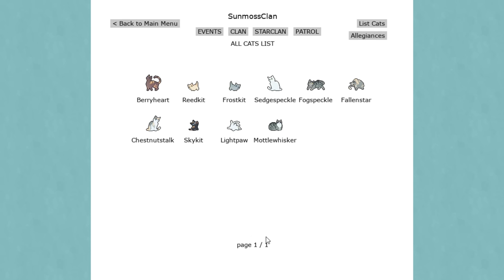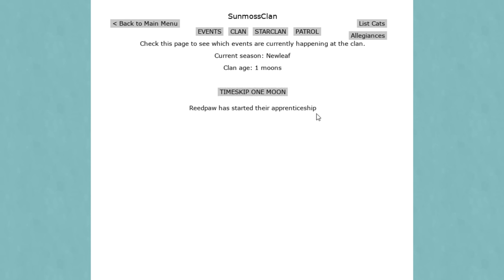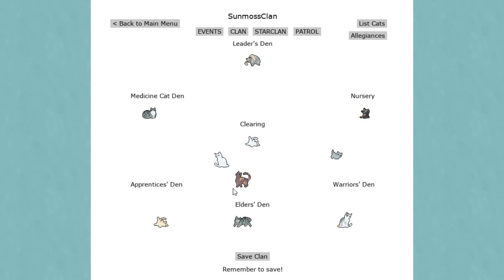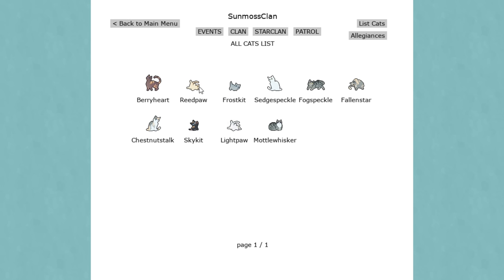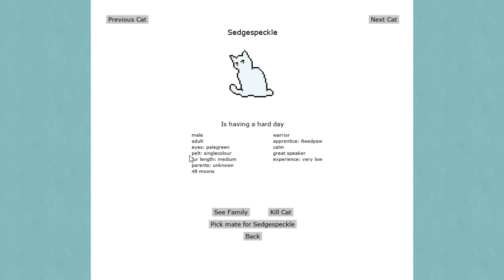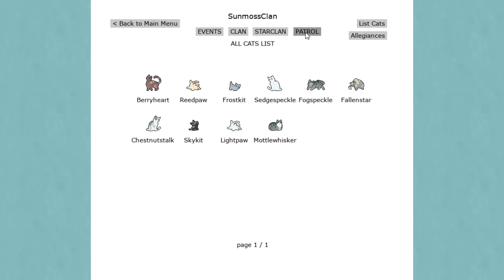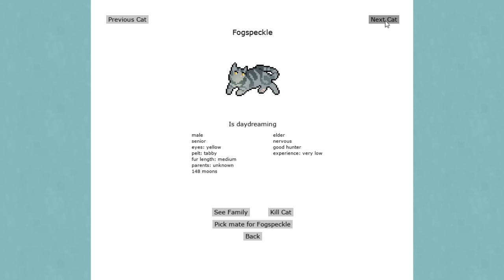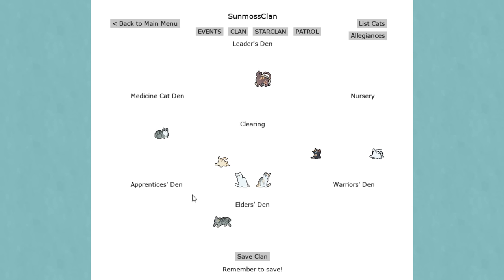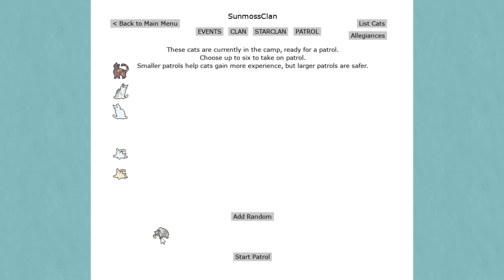Experience is low, but Reed Paw has started their apprenticeship - that's so cool. Sedge Speckle is having a hard day, oh that's so sad. StarClan is still doing StarClan stuff. Fallen Star is giving Light Paw a task - I love seeing them just kind of scoot around. You can also switch the apprentices to being a medicine apprentice if you want.